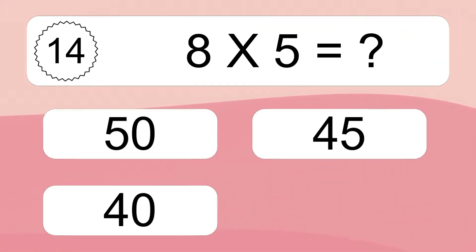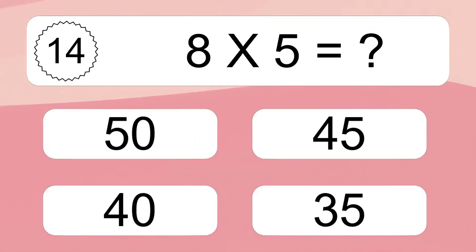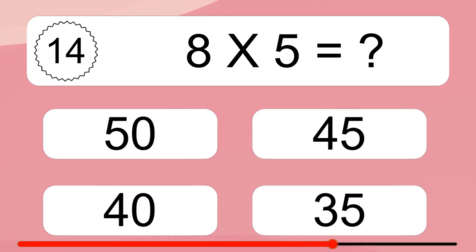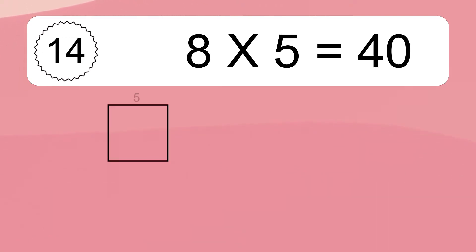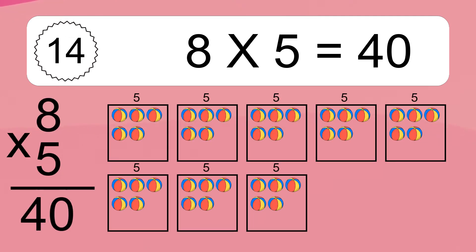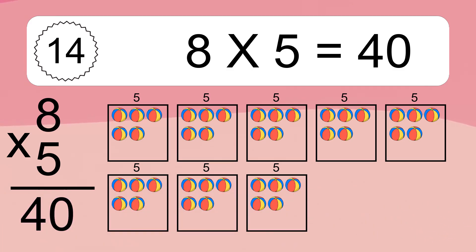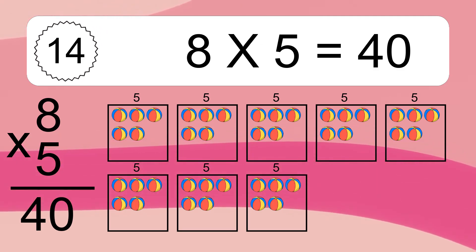8 times 5 equals what? 8 times 5 equals 40. We have 8 boxes and each box has 5 colorful balls inside. If you count all the balls in all the boxes together, you will have 8 times 5 balls. This equals 40 balls.